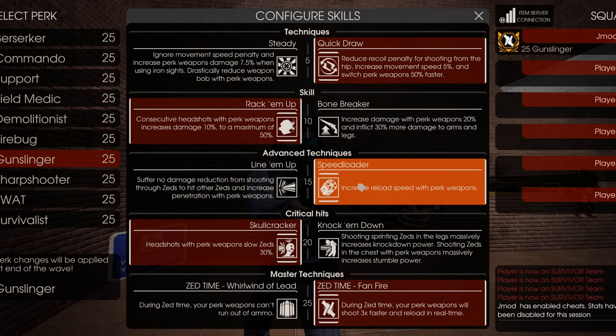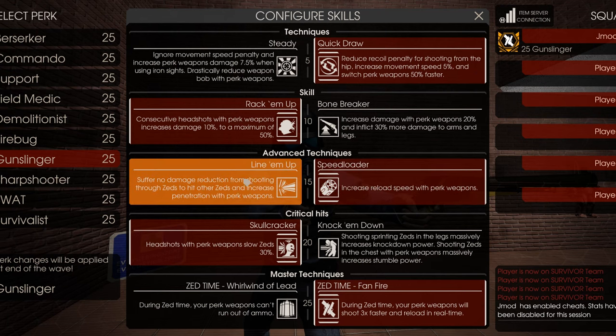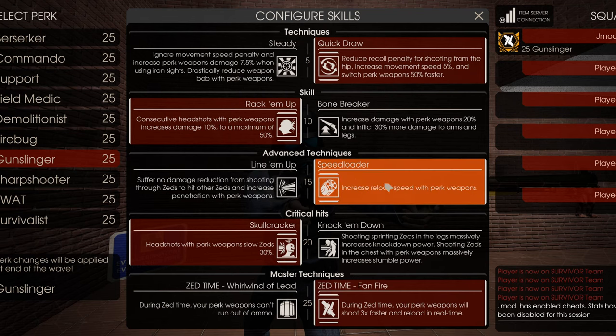Speedloader increases your reload speed, which helps with DPS and lets you spam your guns a lot more. The penetration alternative is super situational and not going to be helpful at all — you're going to want the reload speed over it.